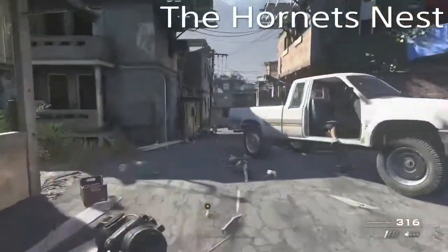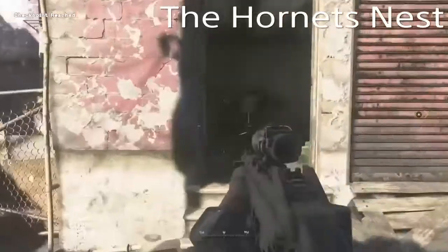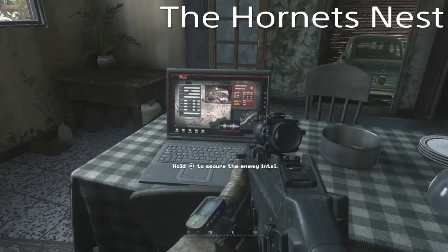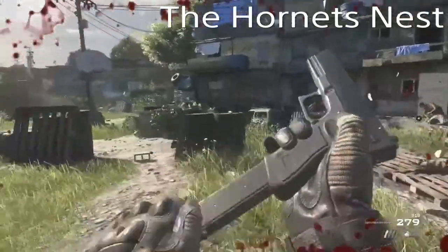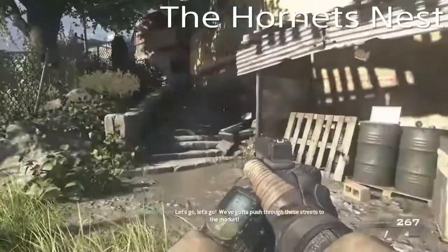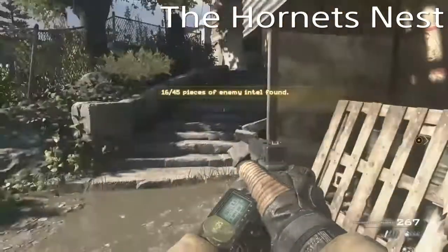The next intel is on Hornet's Nest. Just after you clear the first area, take a right and go into the building, and on the table there'll be another enemy intel — that'll be number 15. Shortly after that, you clear this next big area out and just before you go up the steps, look right and you'll see your 16th piece of intel.